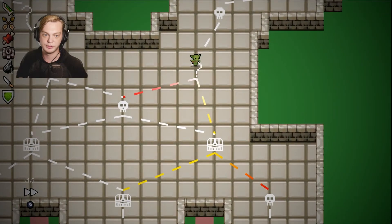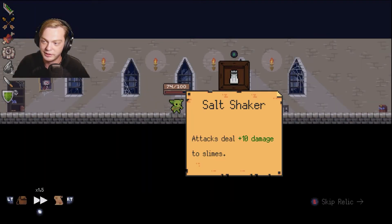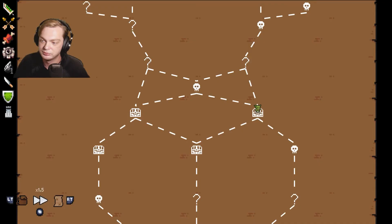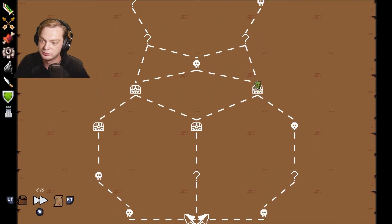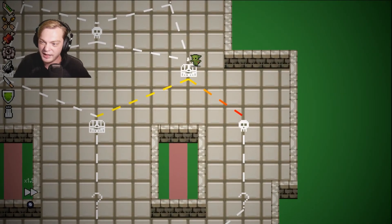Oh yes! I was really hoping for the chest — I don't want to fight an enemy. Attacks deal 10 damage to slimes, huh. Well actually, the other path would have had more chests. It would have been better to go the other path. Whatever.